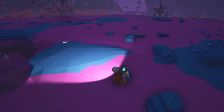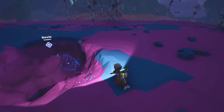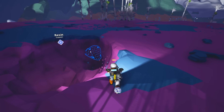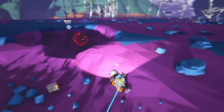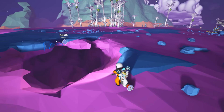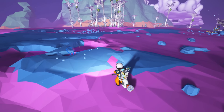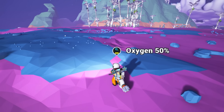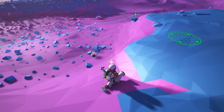Actually, hold on — there might be resin right here. Oh, what do you know, right there! Let's get this. Sometimes the deposits can go a little deeper but let's see if there's any around here. And thank you to everybody who left comments last episode — for instance, I did not know you can use Control to build out and flatten terrain. That's incredibly useful. I'm going to do that right now so I don't fall down this hole.